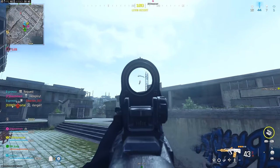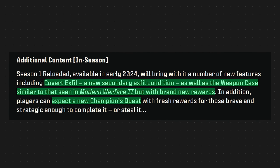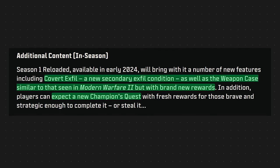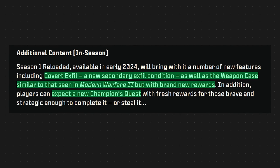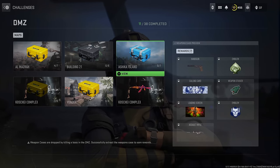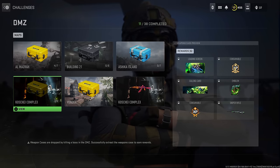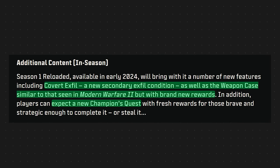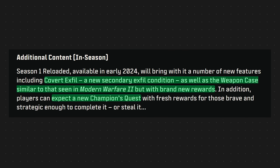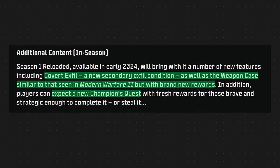Two additional Warzone features are also coming. First, Covert Exfil — which lets you exit a battle royale match without fully completing it, which is a strange concept for a BR. Second, the Weapons Case is returning from DMZ but now in a battle royale capacity, offering various rewards — either on random drop allotments for each exfil or as a static reward progression. It's an interesting addition, though the Weapons Case feels more at home in DMZ where exfilling was the main goal.